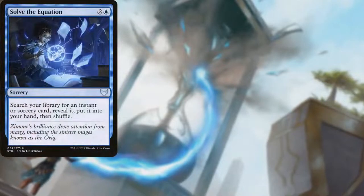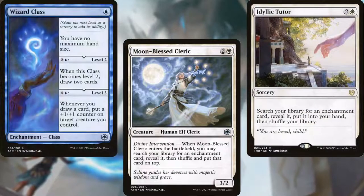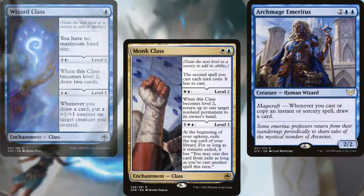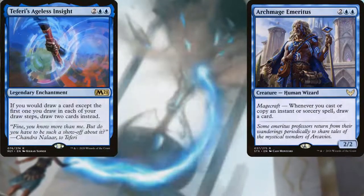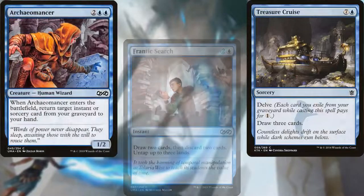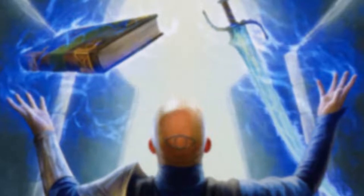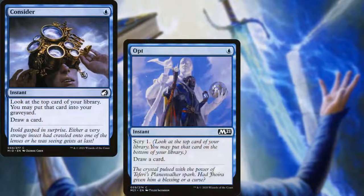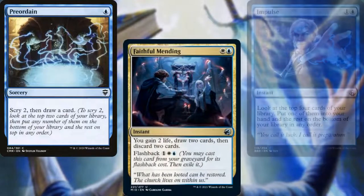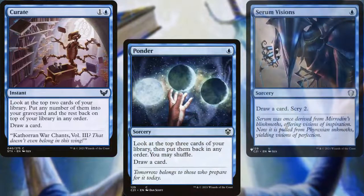Our tutors consist of Solve the Equation, Moon-Blessed Cleric, and Idyllic Tutor. Wizard Class and Monk Class both work very well with our strategy, as does Archmage Emeritus, Teferi's Ageless Insight, Frantic Search, Treasure Cruise, Archaeomancer, and Pull From Tomorrow. To help dig through our deck, we've got Consider, Opt, Brainstorm, Preordain, Faithful Mending, Impulse, Curate, Ponder, and Serum Visions. Trust me, this will all make sense in a few minutes.